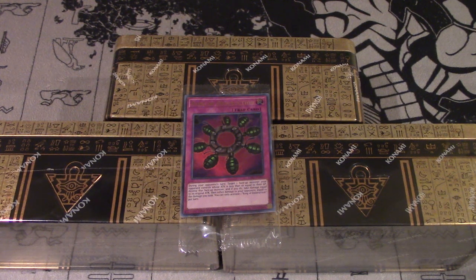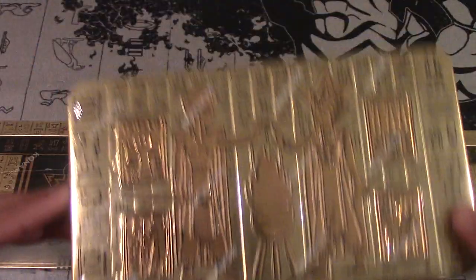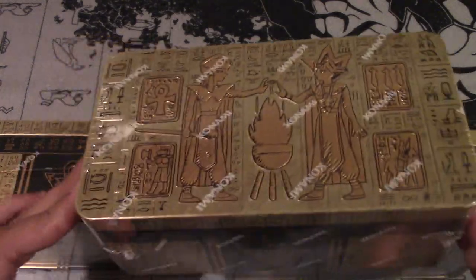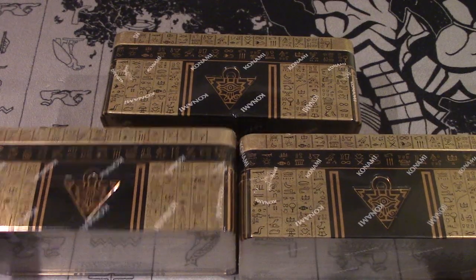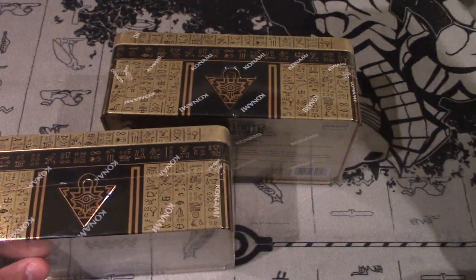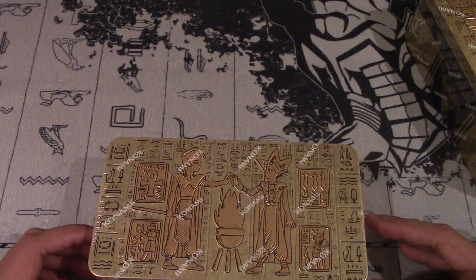Hello and welcome back to another video. Today I have a triple mega tin opening for you guys. This is the 2020 mega tin with the release of the Fabled Dragoon of Red Eyes. That card is absolutely bonkers and hopefully we can pull it today. We have three to crack open, so before we get into the video, be sure to smash the like button, comment down below if you enjoyed, and subscribe to the channel because it helps out a ton.